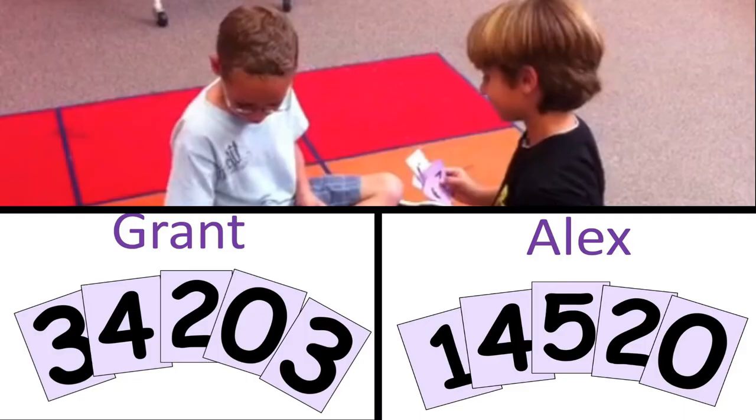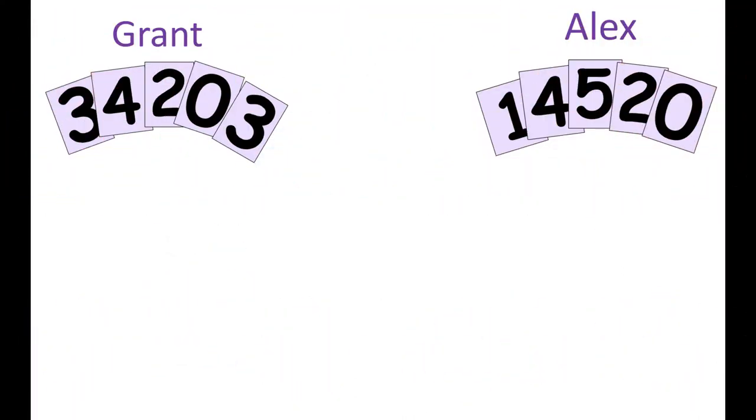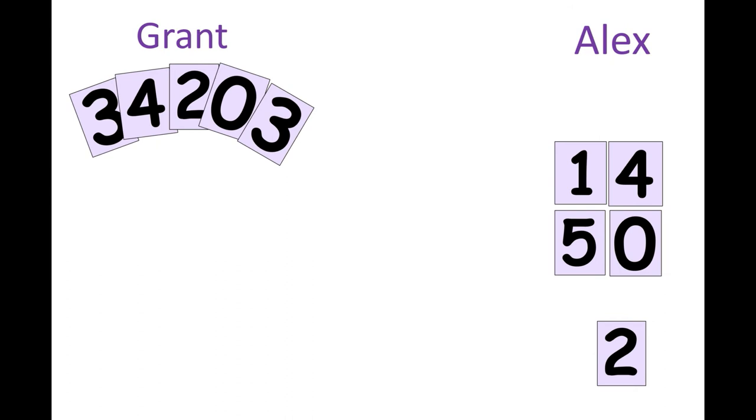Here are Grant's cards and Alex's cards. Let's look at Alex's cards. Did you notice that one and four made five? And also five and zero. So Alex lays down the one and four right next to each other face up so that his partner can see that he made a five. He also lays down his five and zero right underneath the one and the four, so his partner can see that five and zero make five.